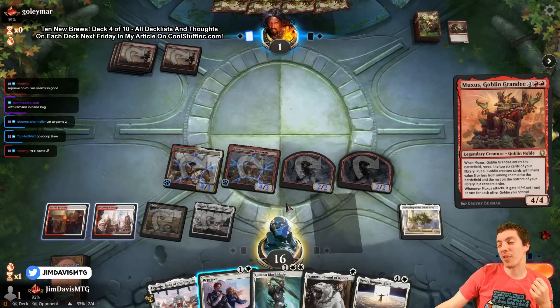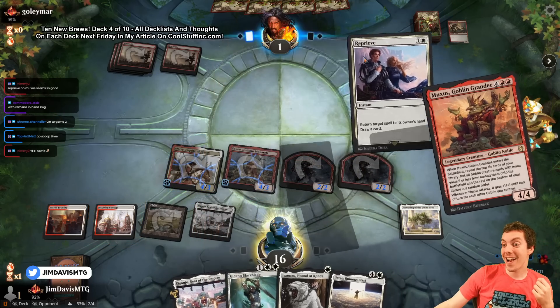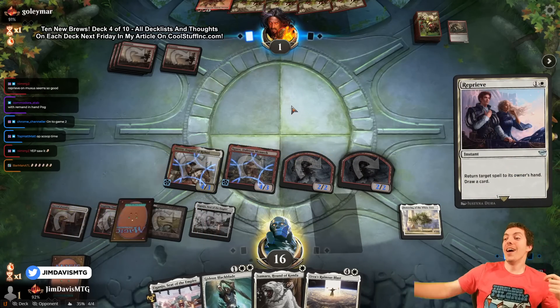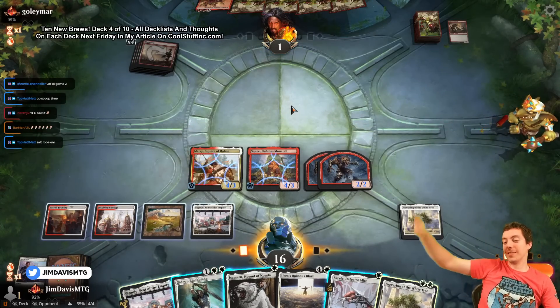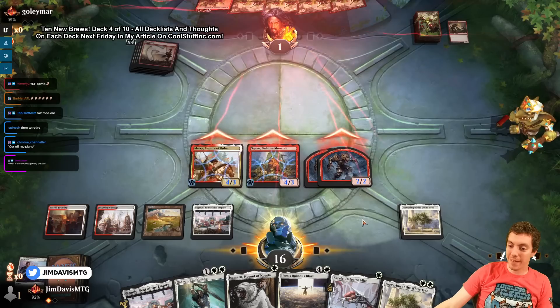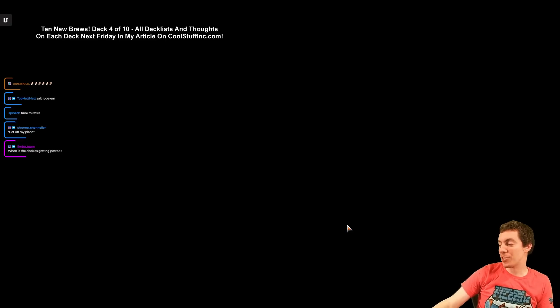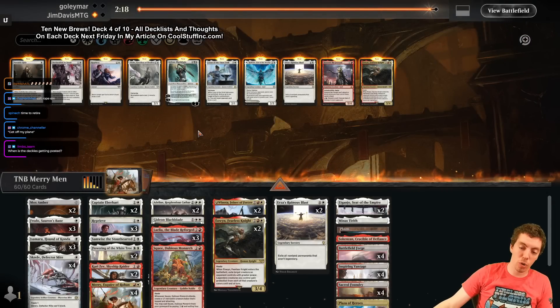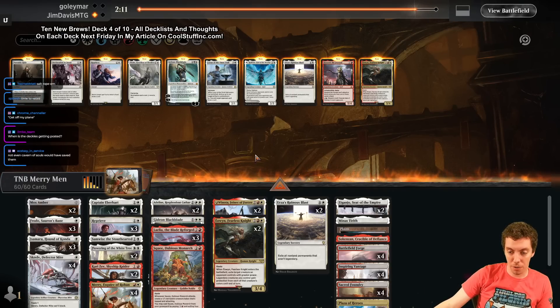The white Remand - Reprieve - and also Ruinous Blast. They make me wait but they can wait through a drop too. The article covering all the historic decks goes up this Friday. I'll be playing the modern decks on stream tomorrow.